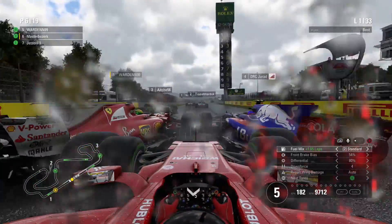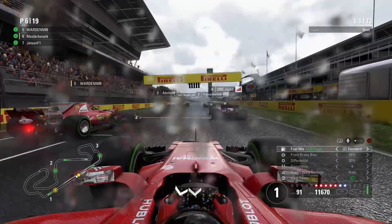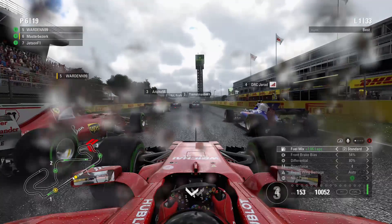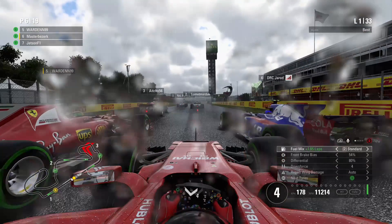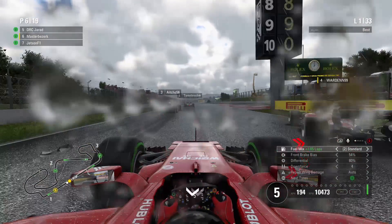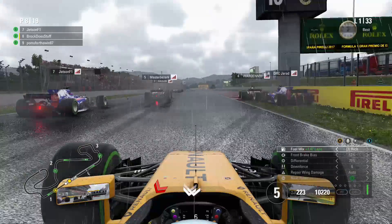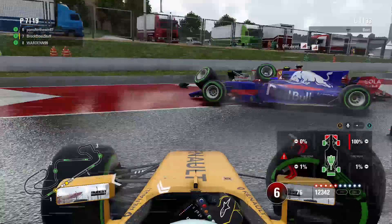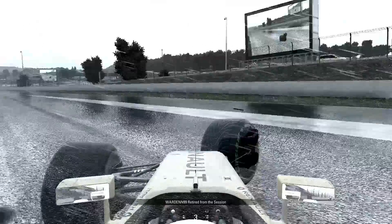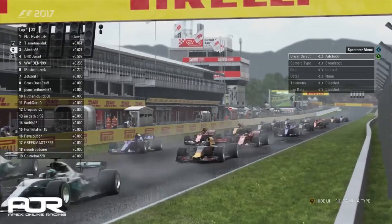Here's a replay of the start. Master Berserk got a great start and it looks like Warden and Jarrod just moved to the middle of the racetrack. Honestly, you can't call that — it's just a racing incident. Probably both of them getting a little bit taily with wheel spin off the start, and everything happened so quickly they were all out of the race. Brock Does Stuff was slowing down, looking behind him, and then he sees two or three cars in front of him — nothing he can do. He's out of the Grand Prix as well.